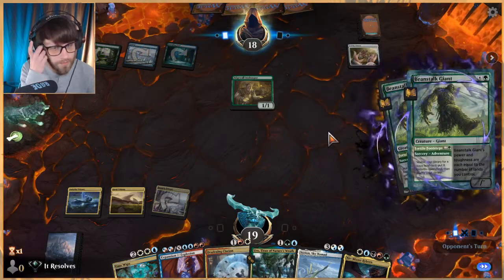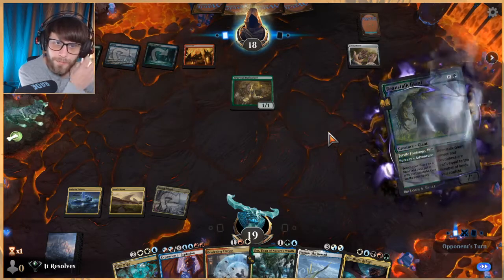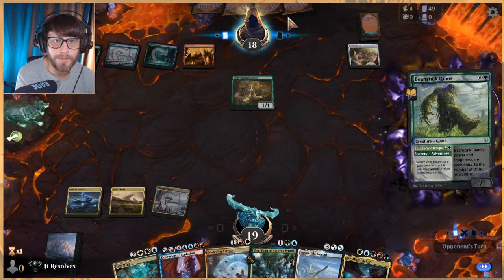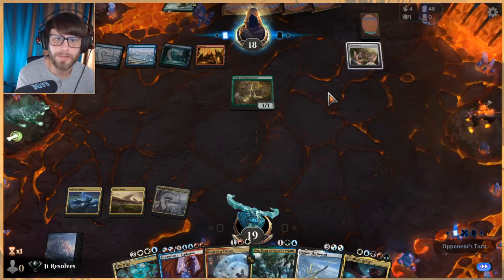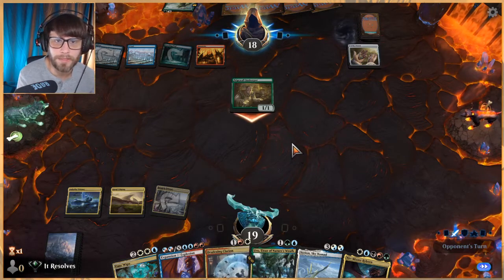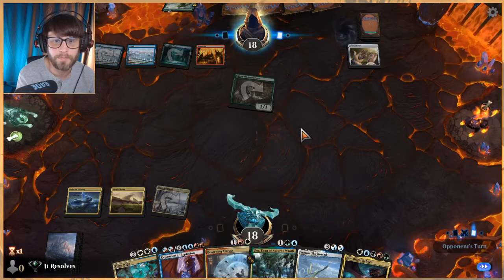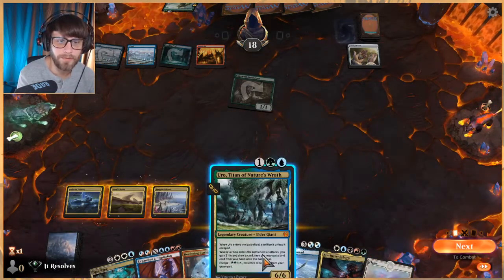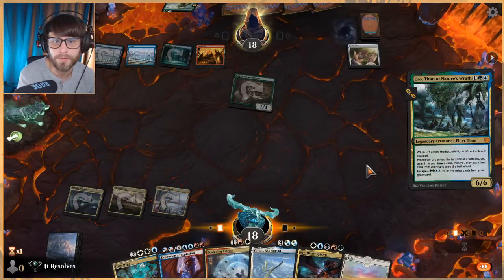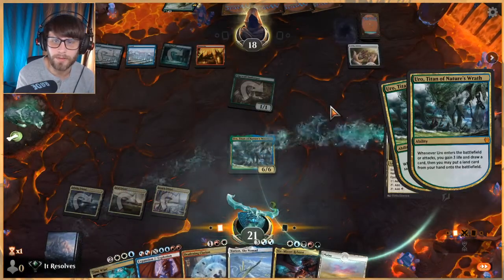Part of me really doesn't want to Deafening Clarion yet. They've got red, so the assumption is they've probably got a Bonecrusher Giant in hand, so maybe Deafening Clarion is not going to be the answer. Worth noting this just helps ramp us into what we need. Not under a ton of pressure here — gonna try and get a little greedy with that Deafening Clarion.